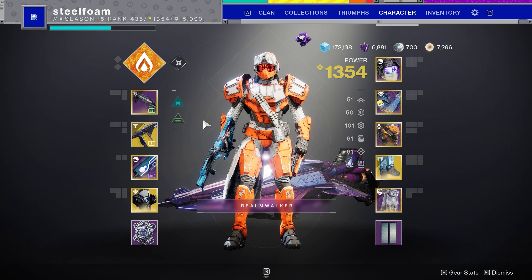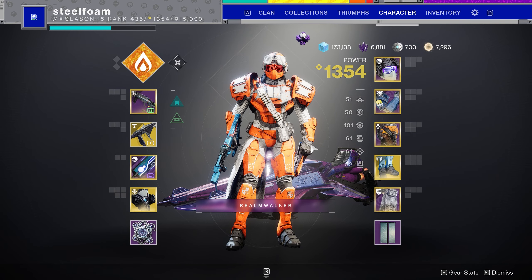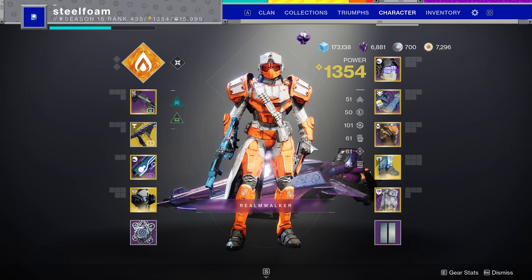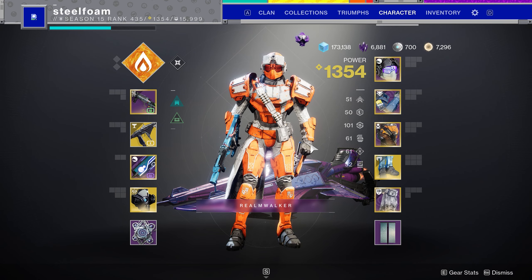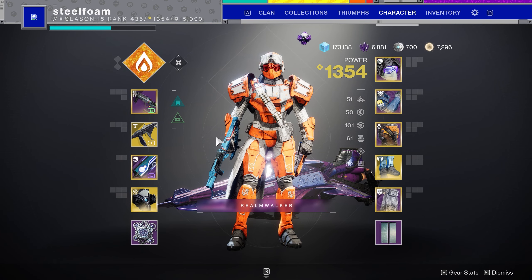Hello everyone, today's build is centered around the Titan, the Tereba, and the Peacekeepers. After the recent TWAB stating that orbs of power will no longer be generated from masterworks but instead from mods put on your armor, that allows us to be able to use Tereba to spawn orbs of power. So based on this I decided to make a build.